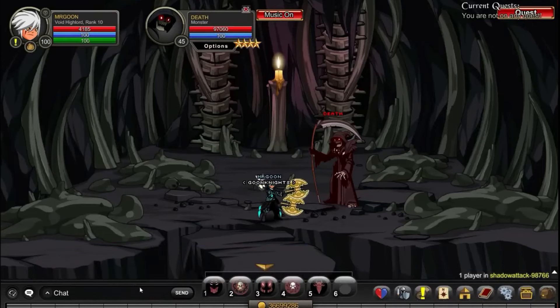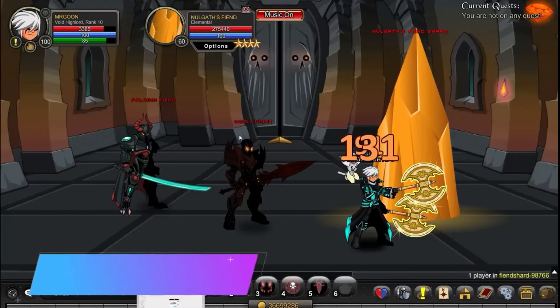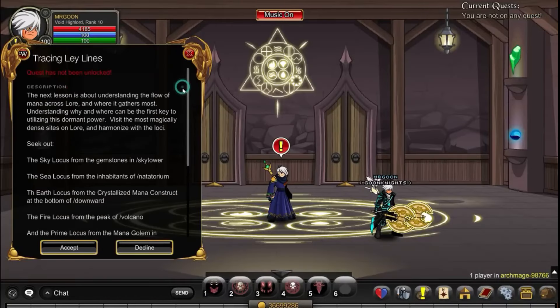Those Farmers out there will be more than familiar with going along and defeating him. Next up, /join Geysor and that will get you the Vital Ether. Then we can head along to /join Fiend Shard — you're going to want to defeat Norgath's Fiend Shard, and once you've done that you will get the drop that you need.